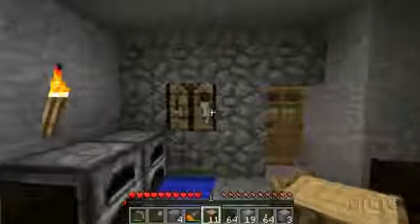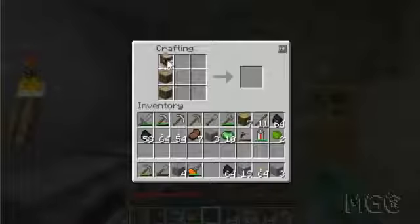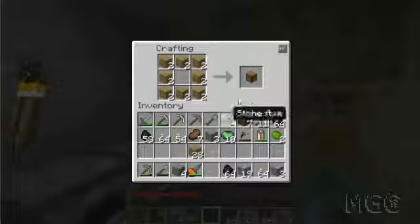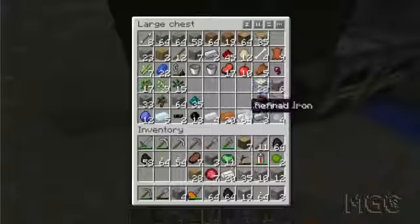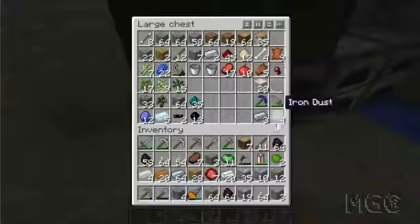So I'm going to go ahead and build a few more chests so I can organize my stuff a bit. Another double chest will do for now, and I'm thinking of putting the valuable items in here, such as all my ores and stuff.